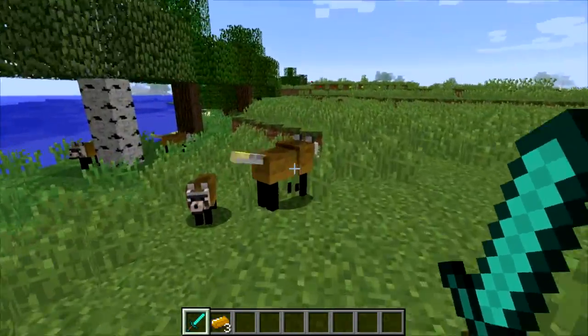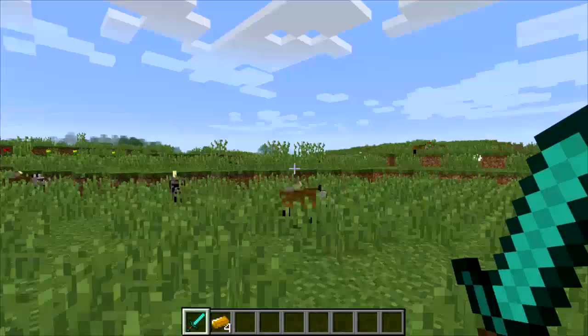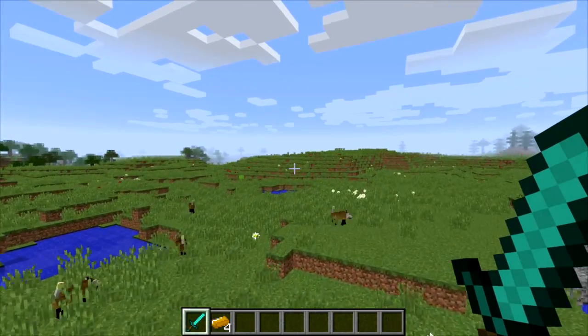Let's get right into it, after I kill this bunch of weird animals that keep celebrating their tails for no reason. What the hell are you guys doing? What am I even getting from them? Bronze ingot - I get bronze ingot from these animals. That makes perfect sense, like perfect sense.